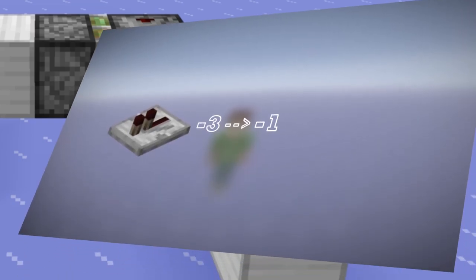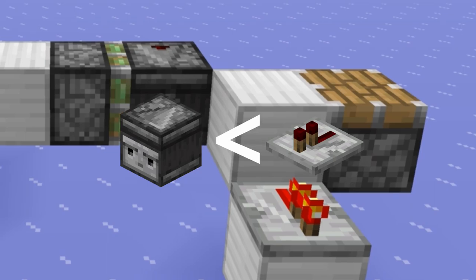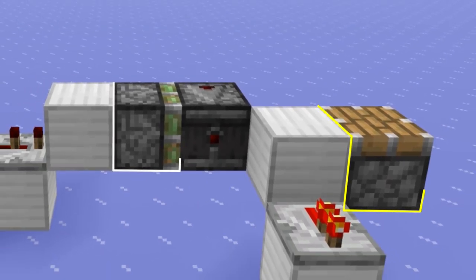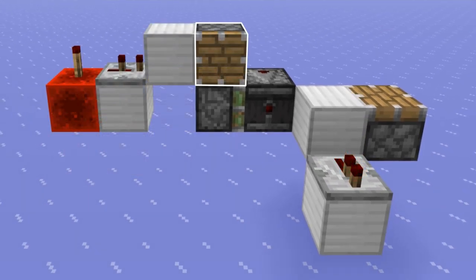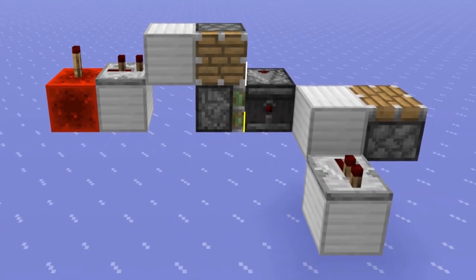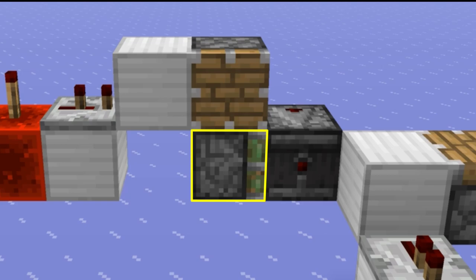Remember when we talked about scheduling earlier? Repeaters had a higher priority than observers, meaning this piston was scheduled to retract the observer before the piston was scheduled to extend. This isn't too hard to fix — we just need to bud this piston using QC and update it with another piston. Adding this piston will cause the bottom one to schedule after this one executes its block event. And as you can see, the piston fires, solving our issue.